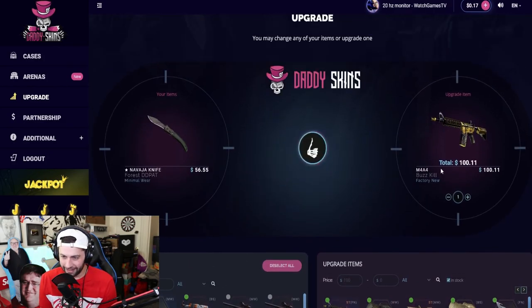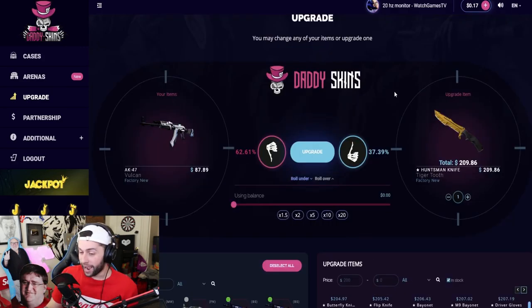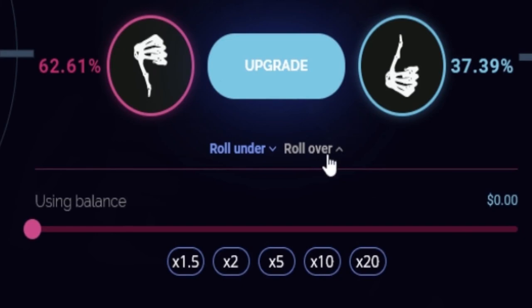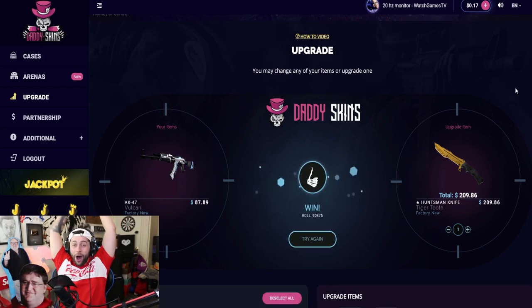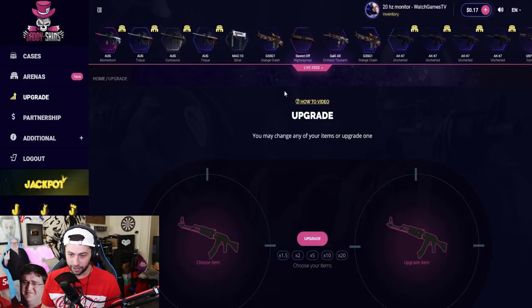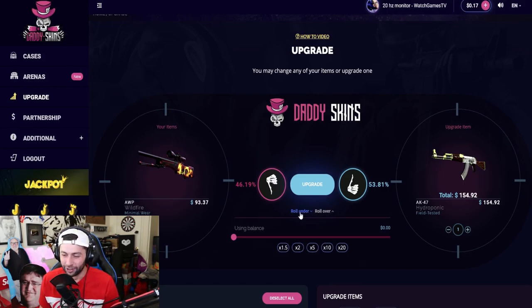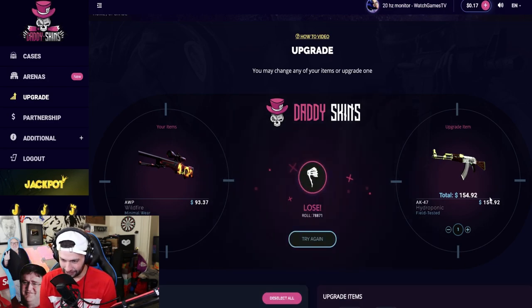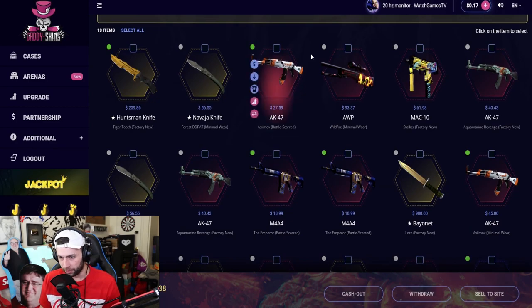What do we do now — roll over with the Navaja knife? Good luck — come on, are you kidding me. Let's do the Vulcan to something exciting, 37% — roll over. I'll ask my brother — he said roll over. Come on — we got it! Should we do another upgrade or cash out? Maybe one more — 53% chance, roll under or over. He said roll under. Come on — blue blue blue — it was over, we lost.